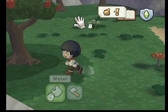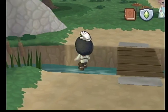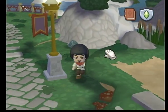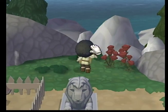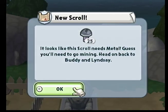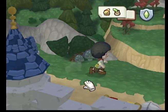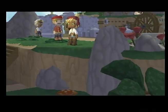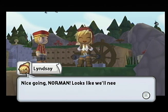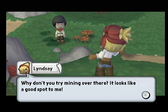Down the steps, la la la. Everybody else is leaving us. Let's go. Do you know where the hell you are? Yeah. Alright, there we go. Looks like this scroll needs metal. Guess you'll need to go mining. Head on back to Buddy and Lindsay. Just go to Buddy and Lindsay and follow directions. Alright. Looks like we'll need to get some metal to complete that scroll. Why don't you try mining over there? It looks like a good spot to me.